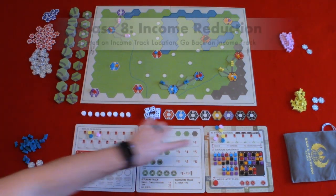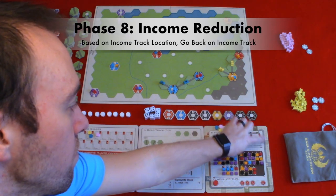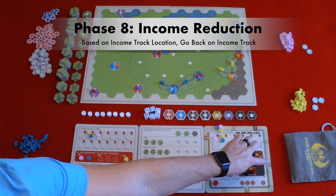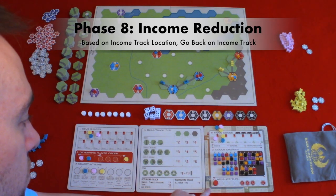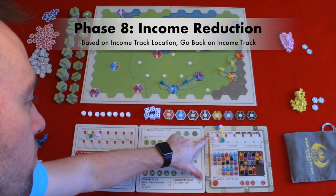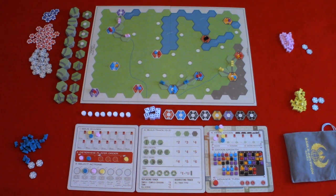Phase eight: income reduction. During this phase, players will lose a number of income based on where their income disc is located. If located 11 through 20, they lose 2; 21 through 30, they lose 4; 31 through 40, they lose 6; 41 through 50, they lose 8; and anything over 50, they lose 10. In this case, none of our players are over 10, so they would not lose any income.